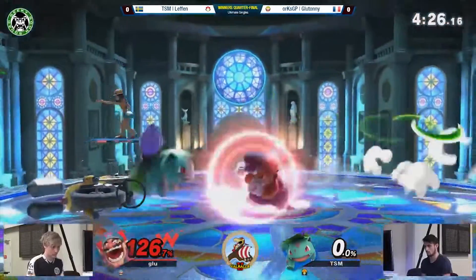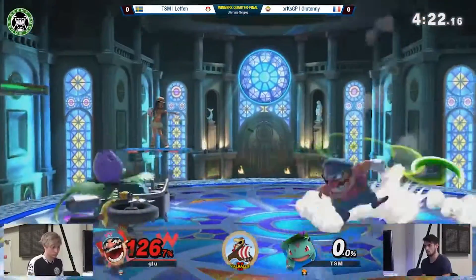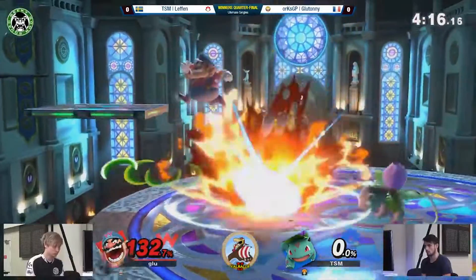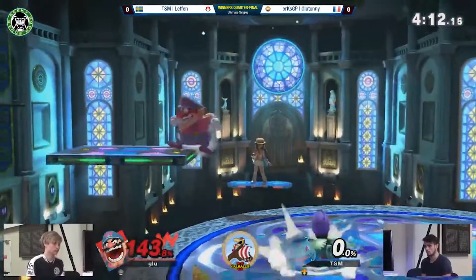Ivysaur has hands down one of the best projectiles in the game with Razor Leaf. It goes more than halfway across the stage, is fast, does solid damage, and is very spammable. It allows Ivysaur to camp out tough close-combat fighters and poke enemies down to get them into a percent range where he can get a combo, then quickly roll back out.